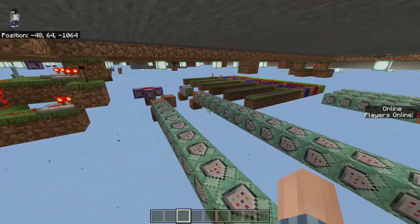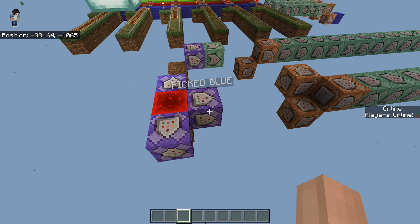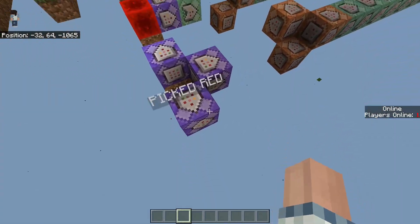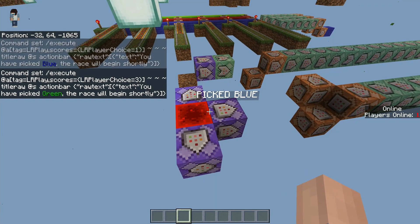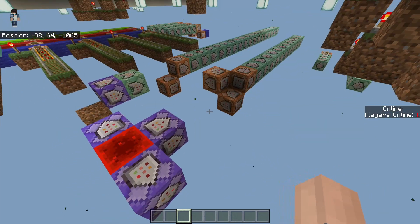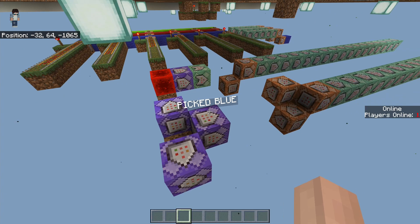With that in mind, let's see how the game starts. Once you've picked your color with the bookie upstairs, these command blocks will display that choice. It's simply saying: execute for any player with the tag LR play who has a choice of two, and it says you have picked red, the race will begin shortly — and it does this for red, blue, and green. This section is always powered, and only when the game is about to start will it briefly unpower to complete the steps.